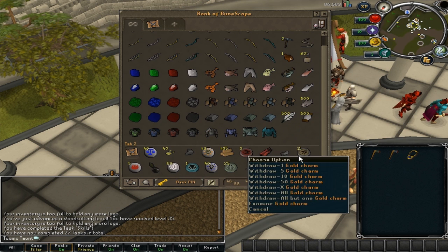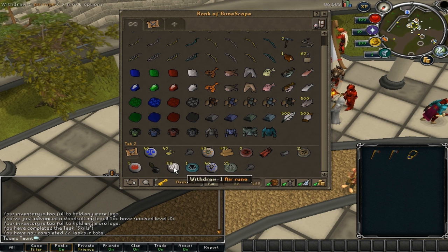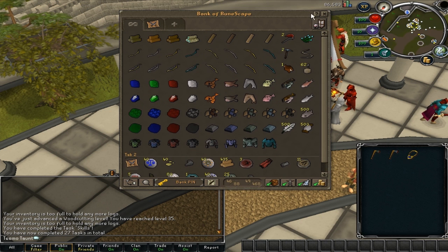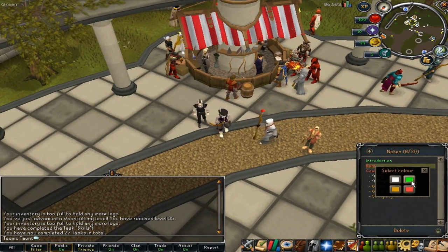And then just those there, and then charms which I picked up from bonfires. I had 99 firemaking when bonfires came out - they're really easy, firemaking is so much easier now, and I get charms on a level 3 account so that's nice. I'll have a teleport tab and hopefully I'll get that set up by next video so my bank will look a bit more organised.